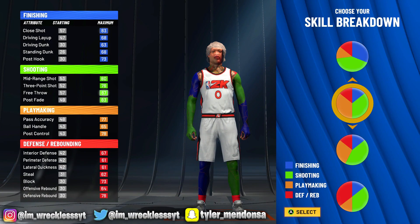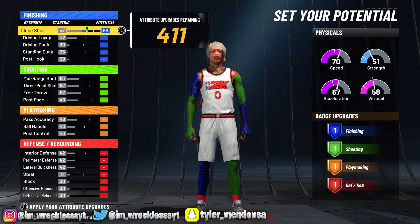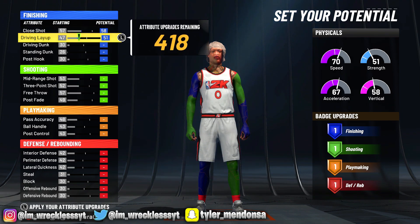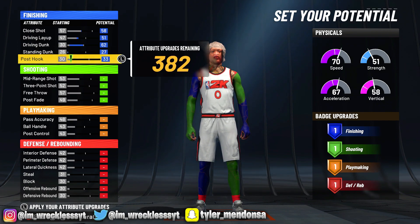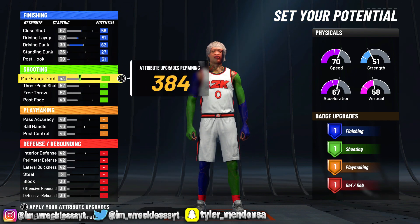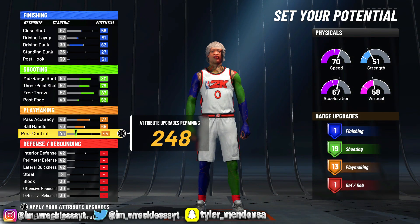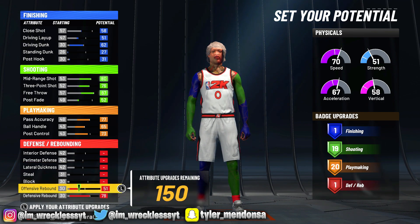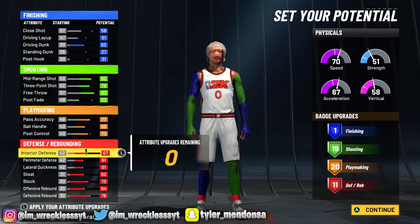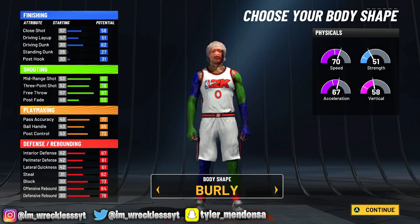We've got another power forward build. Power forward is the best position to make in 2K right now, I'm telling you. For physicals, we're going crazy on the stats. This is not really a finishing build so we're staying at 58 finishing, 51 — just getting some badges. We're maxing shooting and playmaking — those are our specialty. Going hard on defense too. 1 finishing, 19 shooting, 20 playmaking, 11 defense, 70 speed — and we're not even done yet.